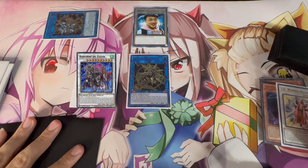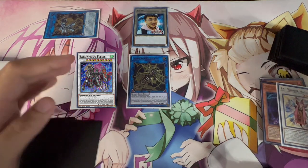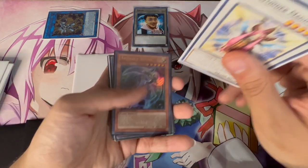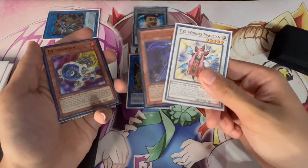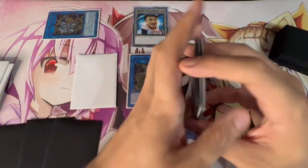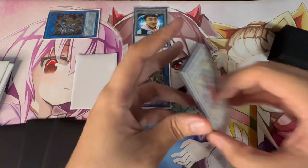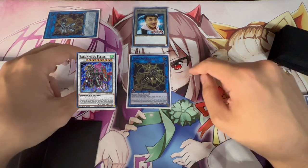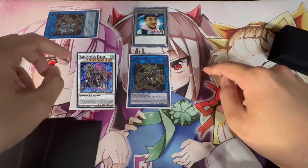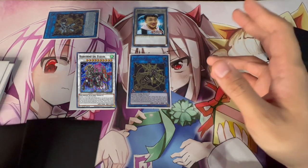I'm proxying the Baron here, but you get Baron de Fleur on your field. So you've Scythe locked your opponent and been able to dodge any hand trap that would have stopped the Scythe, thanks to TG Wonder Magician's quick effect. Even without those threats, you Synchro Summon into Baron, and Baron gives you another negate. So from one single Scrap Raptor, you've locked your opponent out of their extra deck and set up a negate.